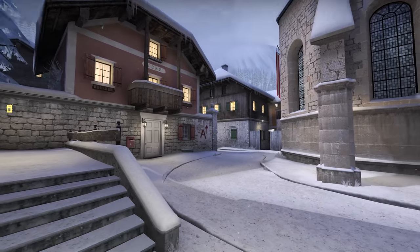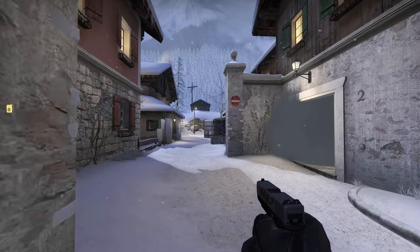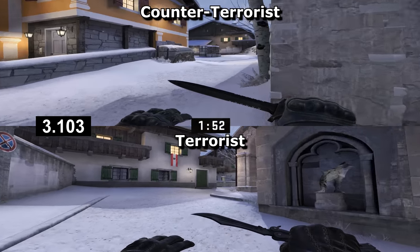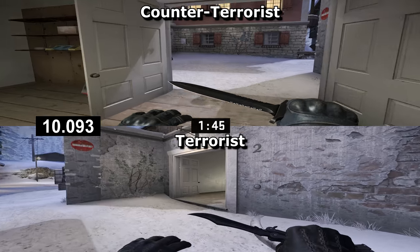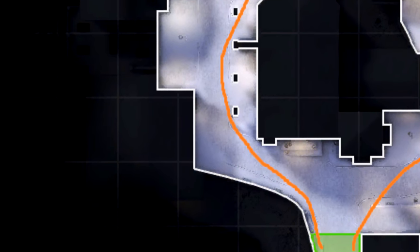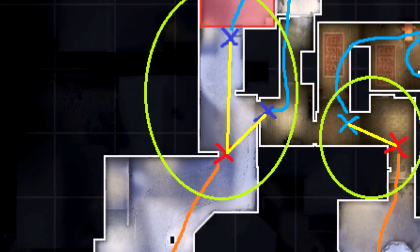Honestly, as terrorists you'd be better off using this wall here to lob grenades over and to help with the delayed rush or something. When it comes to rushing A, terrorists don't have much of a choice other than to push this one route. But CTs have an alternative. Just before they reach bombsite A, they can head down this slope and into this area. This leads around to the side entrance, whereupon CTs have time to hide anywhere in the room they like before the terrorists arrive. Not only are terrorists forced down one route, but the only alternative route they have on the way to A is also dominated by CTs.